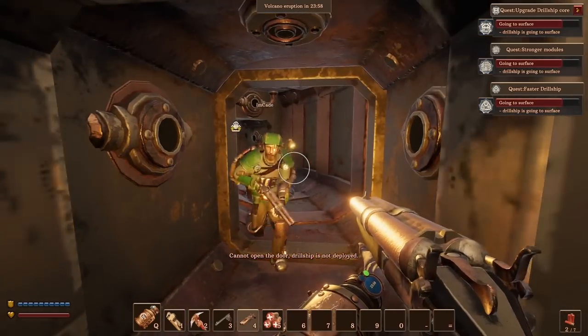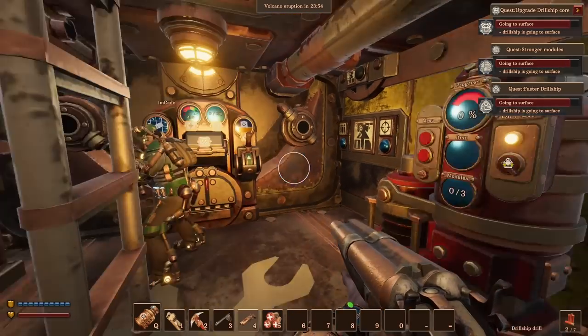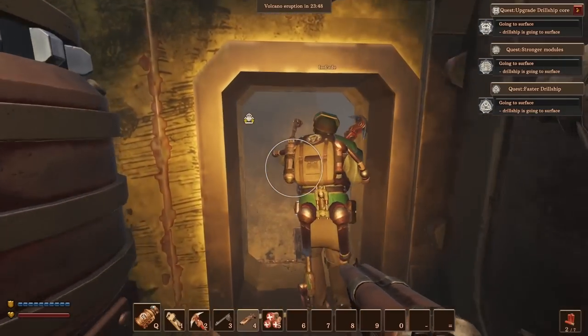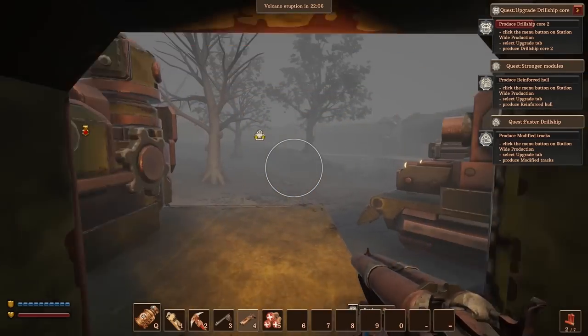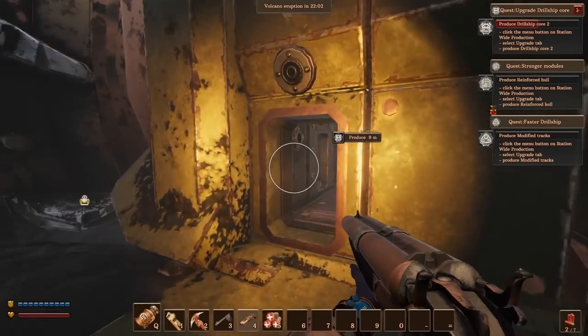I really want to get upgraded weapons again — these just don't hit the same anymore. Thankfully, the update has exciting, shocking new weapons. Shocking. Quite electrifying. And we can also make the modified tracks while we're here — get that upgrade going. It'd be really nice considering our drill ship is 30 times the length of a regular one, so it needs that speed increase.